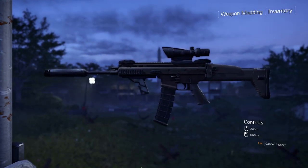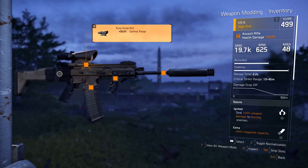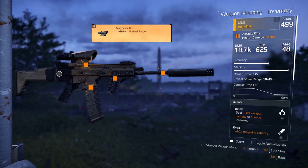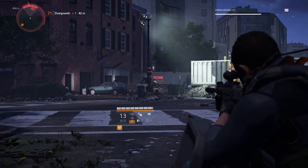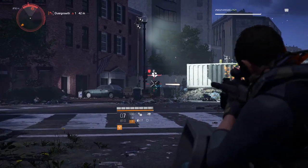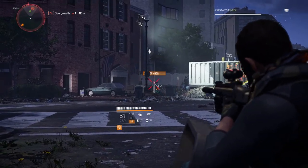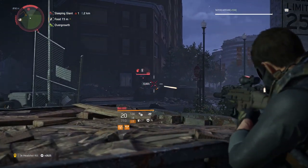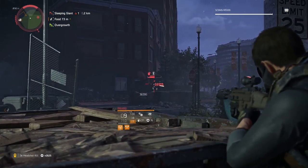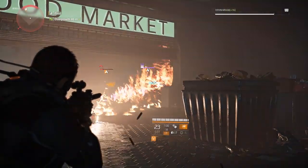The third best assault rifle is the MK16. This rifle does the most damage per round out of all four rifles, but it also shoots less rounds per minute than the other rifles. One difference that makes the MK16 slightly better than the Police M4 is the MK16's reload speed, which is a little faster. But other than that, the MK16 and the Police M4 are very similar as far as stability, accuracy, and optimal range. The MK16 could be the best weapon in the game if it shot more rounds per minute. Unfortunately, it's just a little too slow to be number one.